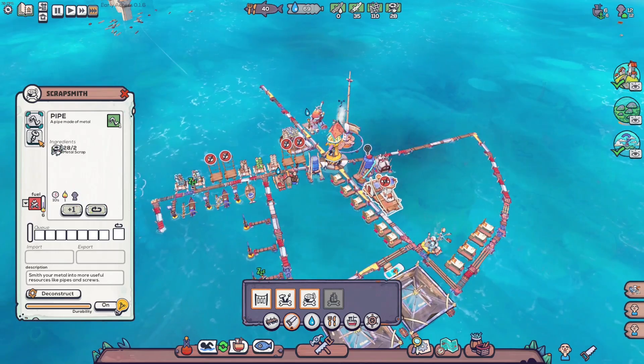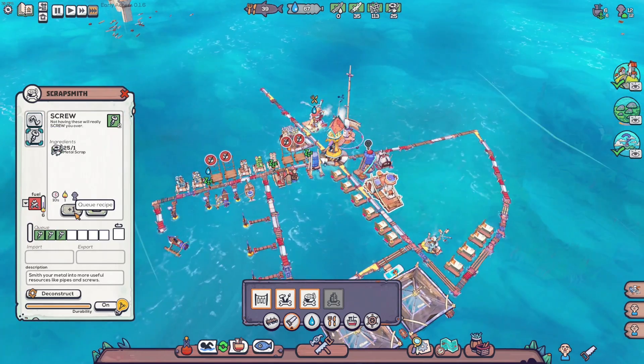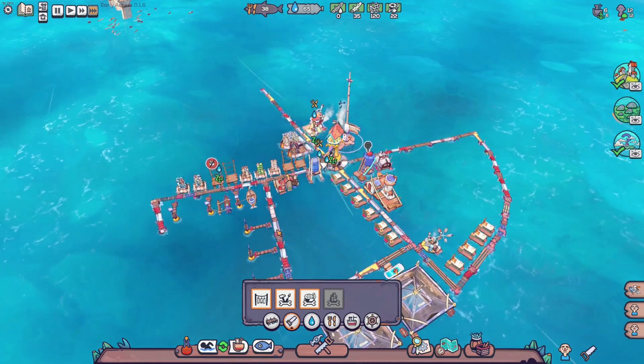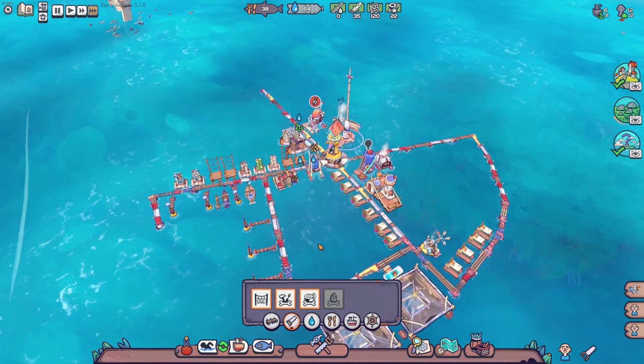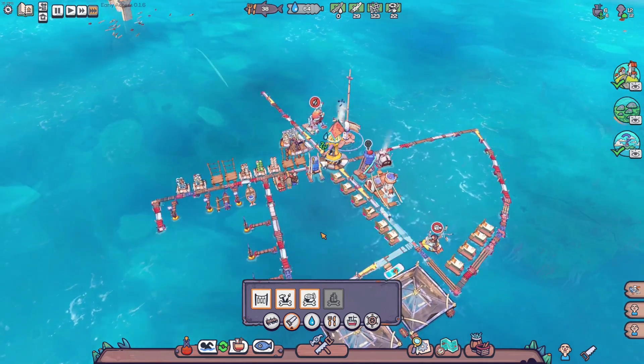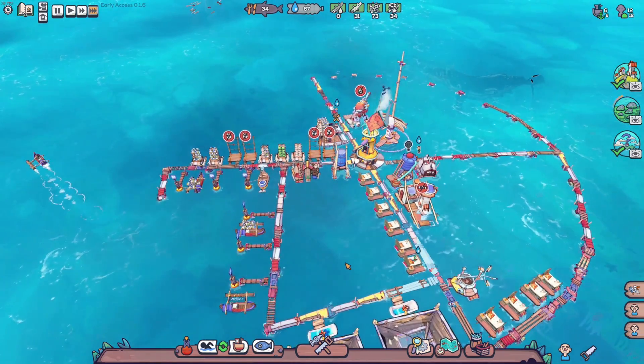Can we make the plastic recycler? We need 12 screws - two, four, six, eight, ten, twelve, perfect. So we'll have 12 screws coming in, then we can make a plastic recycler, then we can make nets so we can do all of the things. We're good for the plastic recycler now - I'm trying to figure out where to put it.